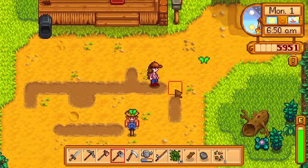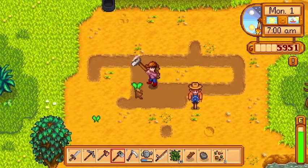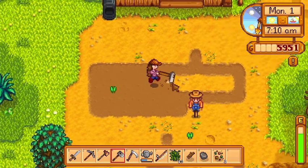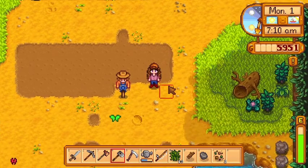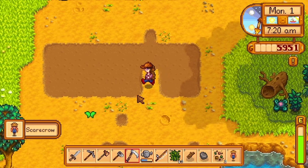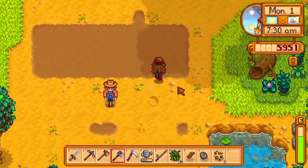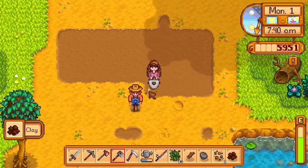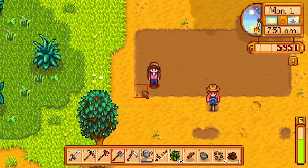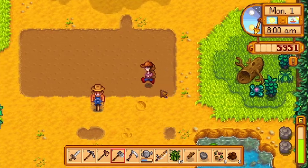I think we are going to keep it kind of simple. I kind of want to till this whole area but I'm not going to be able to make all the fertilizer that I want, so let's just try to make as much fertilizer as we can. I think the scarecrow should go right there. Okay, one two three four five six seven eight nine ten eleven — he is in the center.